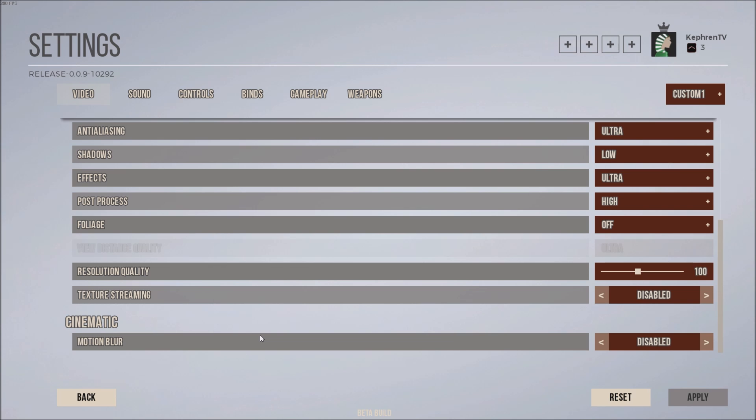The last setting is cinematic, which is motion blur. Just disable motion blur — you don't want it when playing a competitive FPS. You'll see a blurring effect when you move left to right quickly, so just remove that one.